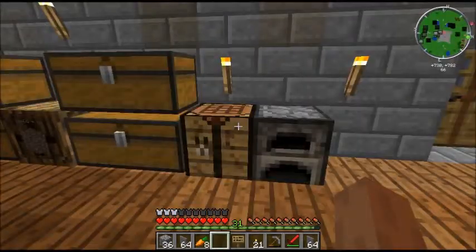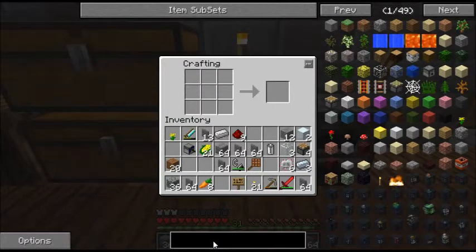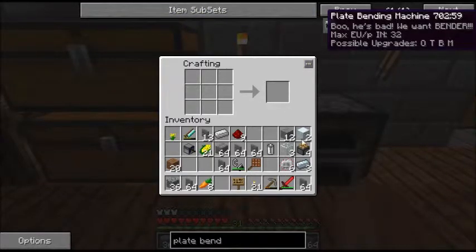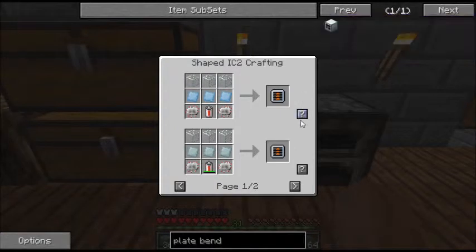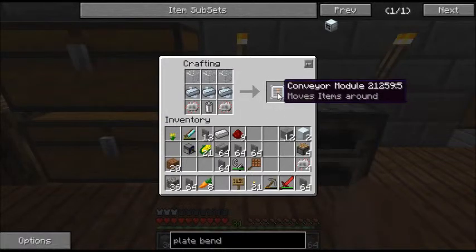And we're back. Now I've got all the components we need for this device. What we're going to need for the plate bending machine is going to be four pistons, two compressors, two electronic circuits, and a conveyor belt. So let's go ahead and start with the conveyor belt. What we're going to need is three refined iron — because we can't make plates yet — two circuits, an RE battery, and glass. And there's our conveyor.